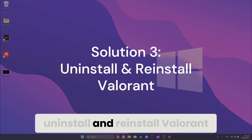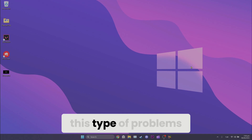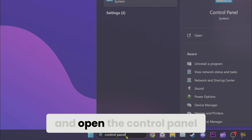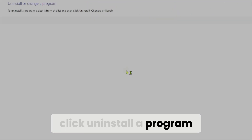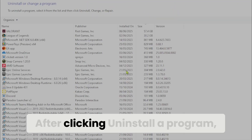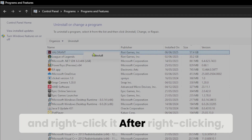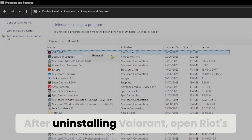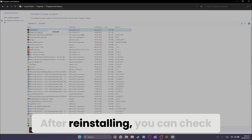The third solution is to uninstall and reinstall Valorant. A clean installation may help solve this type of problem. Go to the search bar, open Control Panel, and click 'Uninstall a program.' Find Valorant, right-click it, and click Uninstall to remove it. After uninstalling, open Riot's website, download Valorant again, and reinstall it. Then check whether the problem is solved.